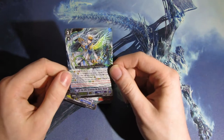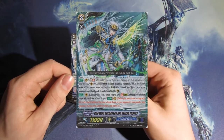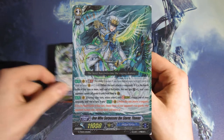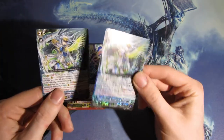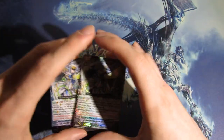I don't know if I'm pronouncing that right, but he is the Generation Break 2 card for Aquaforce — a very interesting card. We get two of him: one shiny, one non-shiny. Interesting.